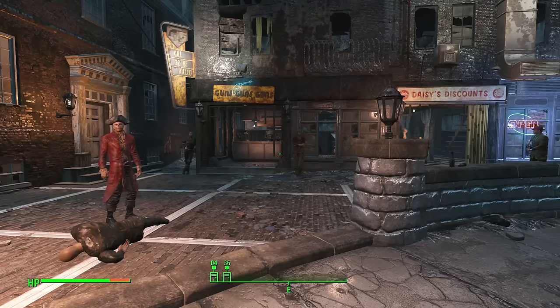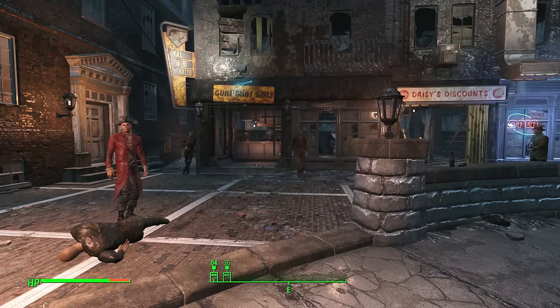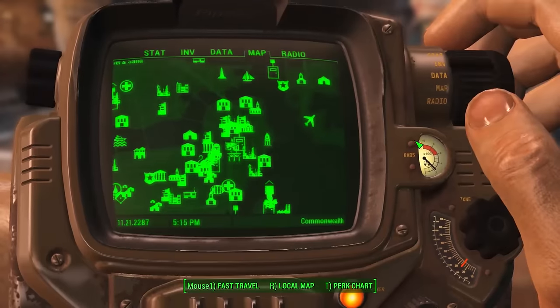What's up guys, lifting here. In this video I'm going to show you how you can get the unique and pretty awesome missile launcher — it's called the Party Starter. What you need to do is go to the Good Neighbors zone.